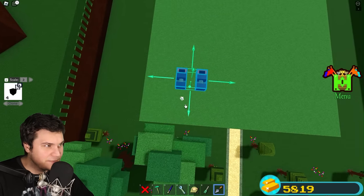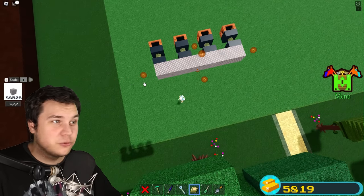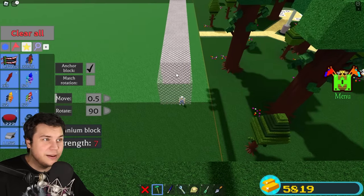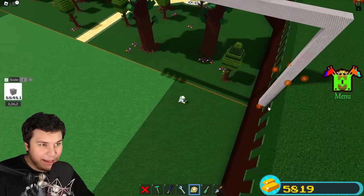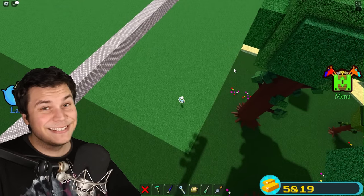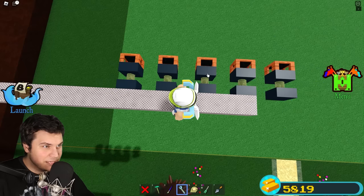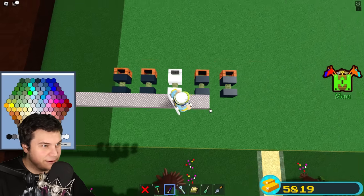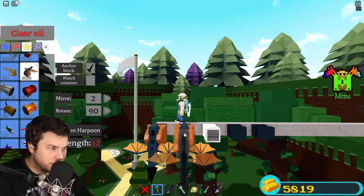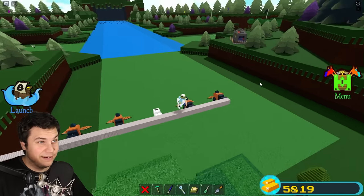We're actually gonna have to clone a couple of these springs — I'll deal with like four, four should be fine. Now you might be wondering what is the ultimate grinder? What would you do if you were just playing Build a Boat and all of a sudden you started getting pulled all the way to the very end for absolutely no reason? I think you'd probably be pretty excited. This is gonna be me right here — we need one more of these. This one's gonna be like the driver's seat, and all of these other ones are gonna be carrying other players. Now all we're gonna do is save this thing, and I'm ready to test this out.